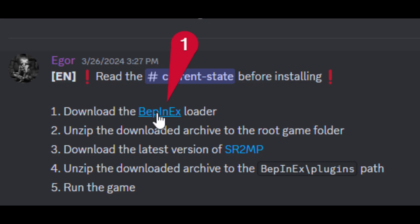Step 1: Download BepInEx Loader. The first step is to download the latest version of BepInEx, the mod loader required for SR2MP. You can find the download link in the installation guide channel on Agor's Discord server. I'll also include a direct link in the video description for your convenience if you prefer not to join the server.